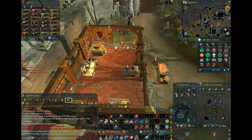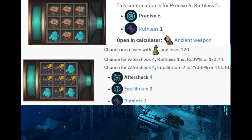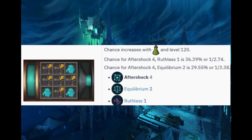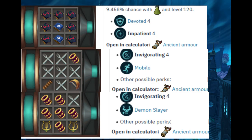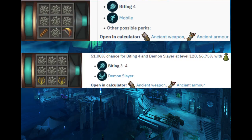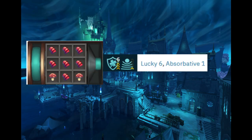Here are a few perk gizmos you might want to plan on making for Necromancy. For weapons: Precise 6 and Ruthless 1 for the main hand; Aftershock 4 and Equilibrium 2 for the off-hand. For armors: Impatient 4 and Devoted 4; Invigorating 4 with Mobile or a Slayer perk; Biting 4 with Mobile or a Slayer perk depending on what you picked for Invigorating 4; and Crackling 4 with Relentless 5 for the final perk. Lucky 6 and Absorbative 1 might be a switch perk if Lucky can proc on the Life Transfer ability.